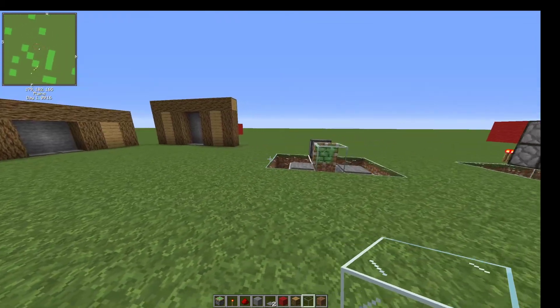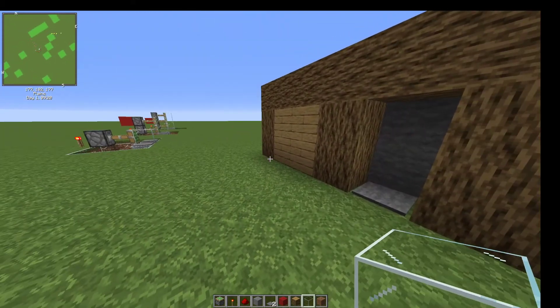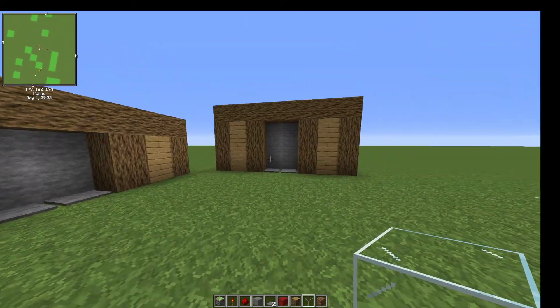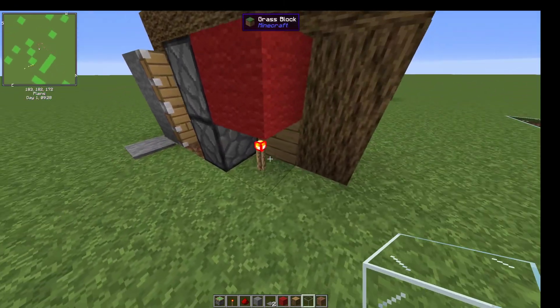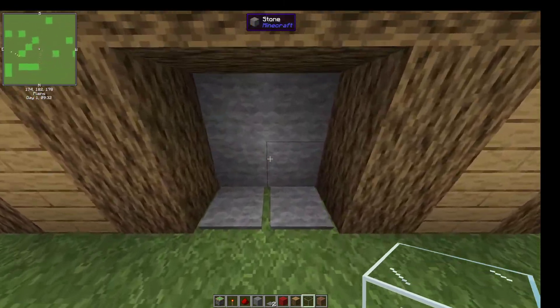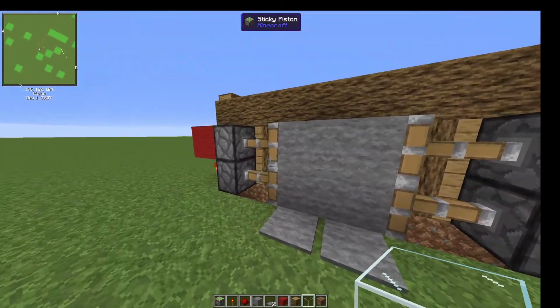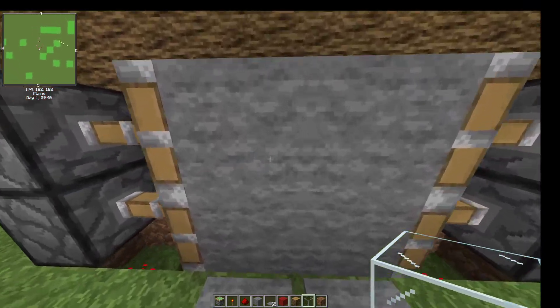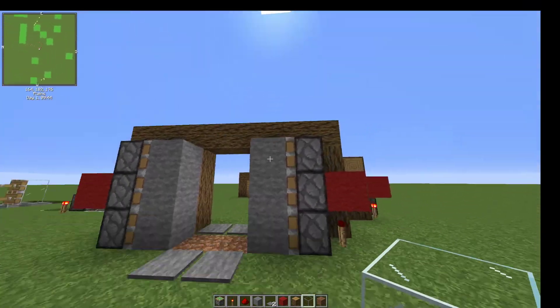Hey guys, gamma2tech here. Today I am going to remake one of my oldest videos — how to do a very compact sliding door. Here I mean it's not really much to say: a very basic one by two, we have a two by two over here, a little rough idea of how it works, and then we have a two by three over here if you'd like a little head clearance.